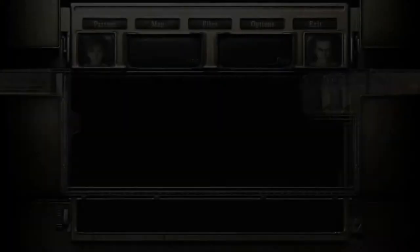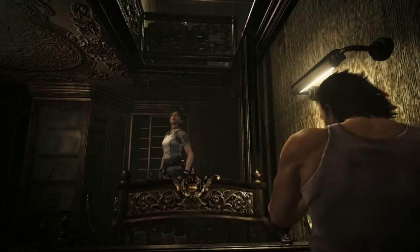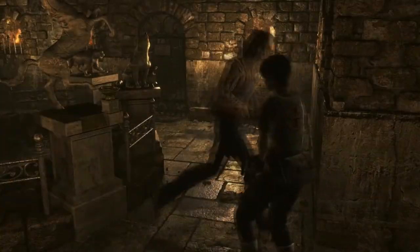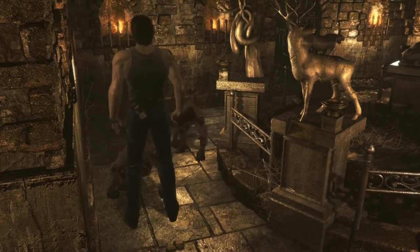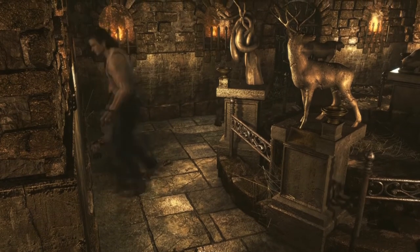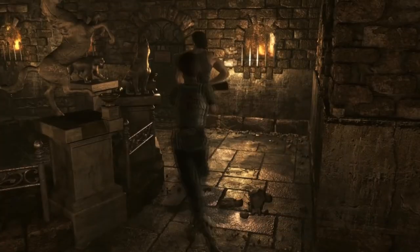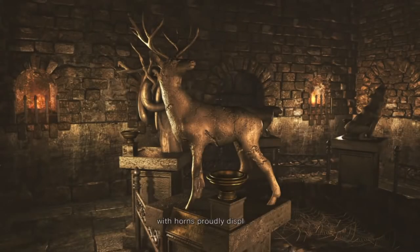I'll admit Resident Evil Zero isn't that high up on my list of favourite Resident Evil games — I find it a bit tedious in its mechanics. That being said, I think the game has some great puzzles, and if I had to pick one as a standout it would be the animal statue puzzle in the basement. When you get to the basement of the training facility, you find a room full of eliminators — those annoying zombie primates — and also a circle of animal statues. I know some people hate this puzzle but I quite like it. It revolves around lighting up the statues in order to progress and open up the gate. Each statue has a plaque with a saying etched into it, and if you read them carefully you'll notice which animal out-does which.